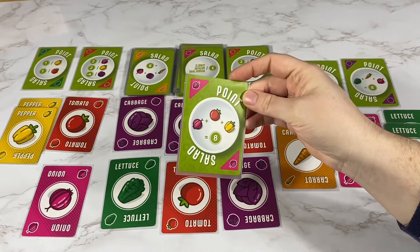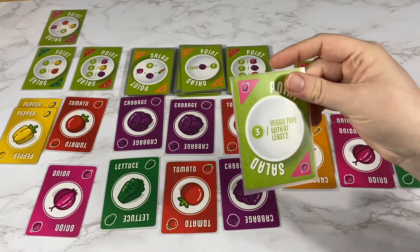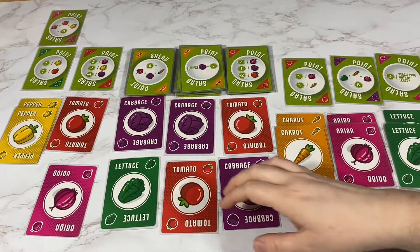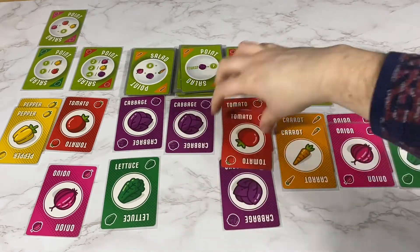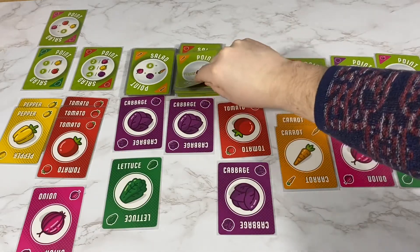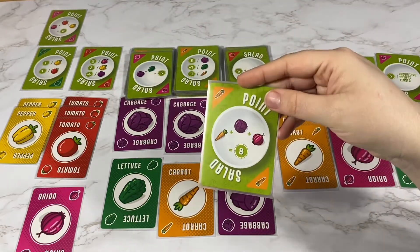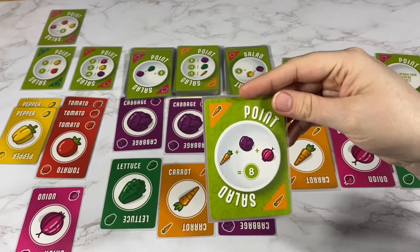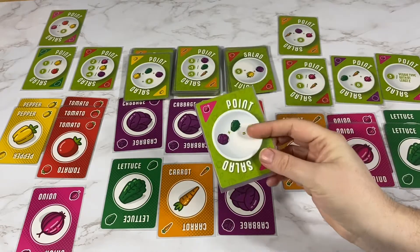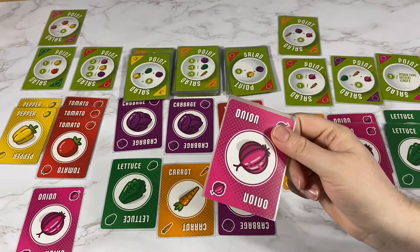I'm going to take a carrot and then this point card — three points per veggie type with at least two. I'm going to take a carrot; they're going to take two tomatoes. I'm going to take this one because I already have the carrots and the onion, so all I need are cabbages. They're going to take this point card, but there is an optional action to flip it into the vegetable, so they're going to just take an onion.